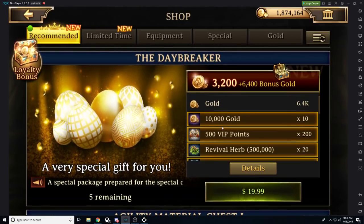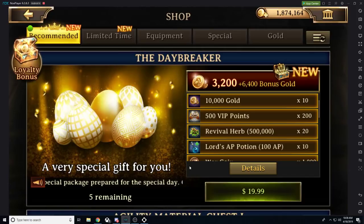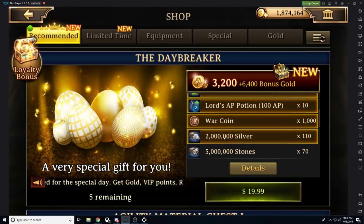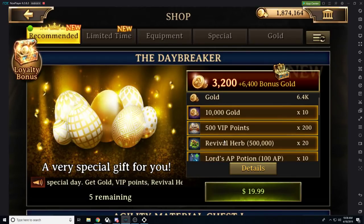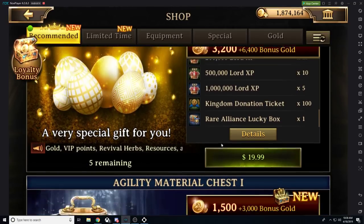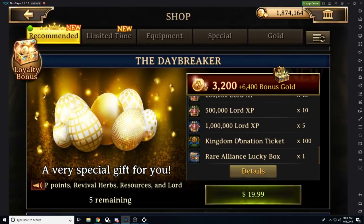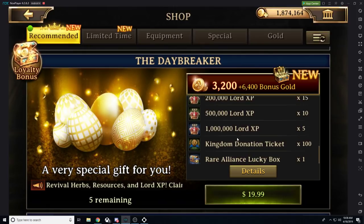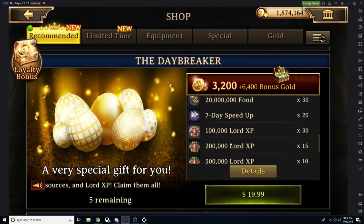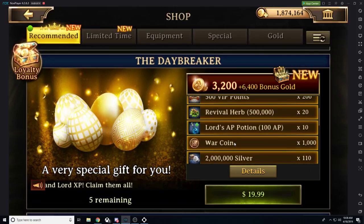First off, we have this new Daybreaker, which is going to be giving us a whole bunch of Revival Herbs, about $10,000,000, plus a whole bunch of Lord AP, some War Coins, some Silver, Gold, and VIP points. This is a great deal. Just looking at it, you get a whole bunch of Lord experience, and you also get a Rare Alliance Lucky Box too. This package is amazing.